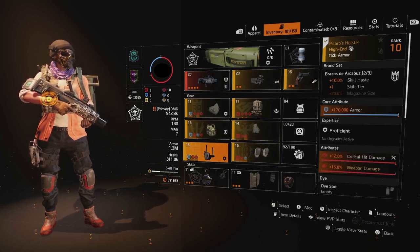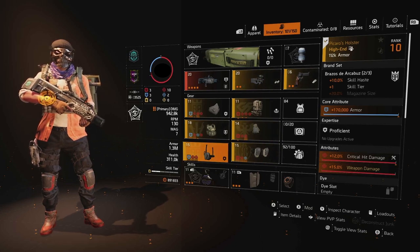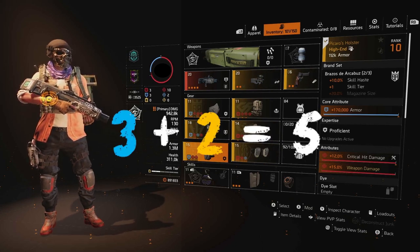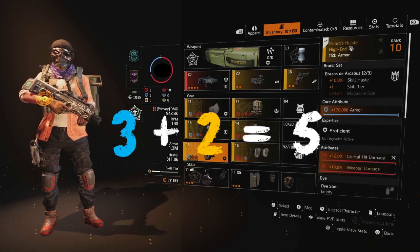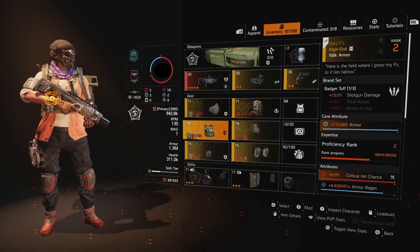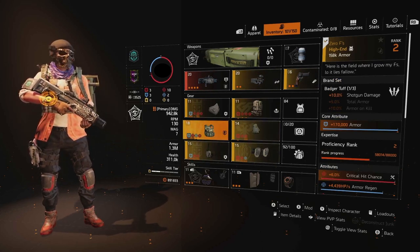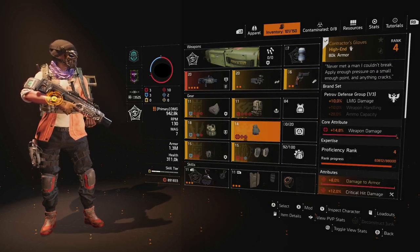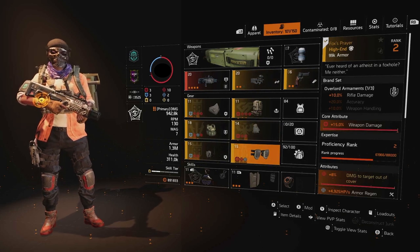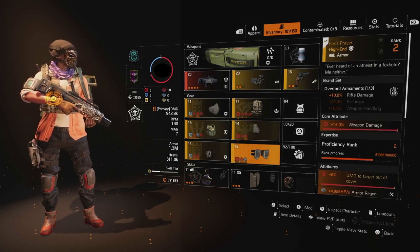That extra weapon core is an attribute I really can't get away from right now. Additionally, the plus one skill tier will get you to five shield tiers for your half shield — but this is definitely something of a preference. For instance, instead of Zero Fs, you could absolutely go with Intimidate. I find the buildup to be a little too slow since they reconfigured that talent. You could also feel free to swap out Contractor's Gloves or Fox's Prayer for something else you feel lets you either hit a little bit harder or get hit a little bit harder.